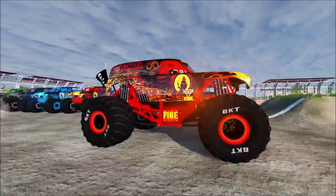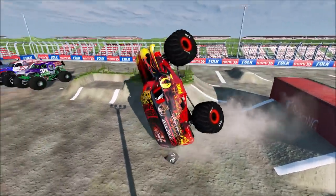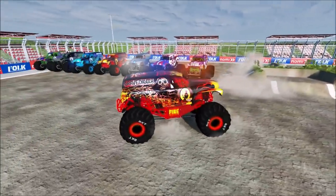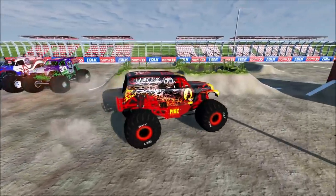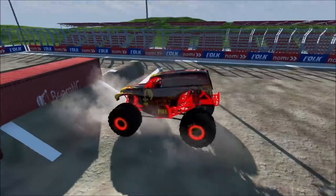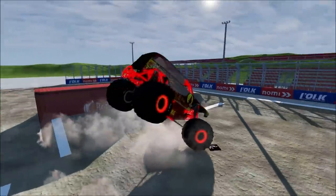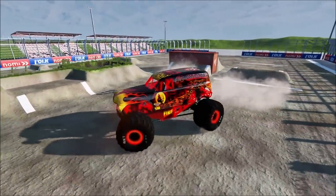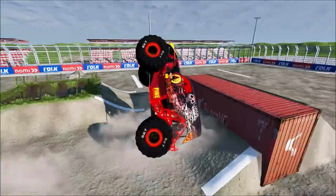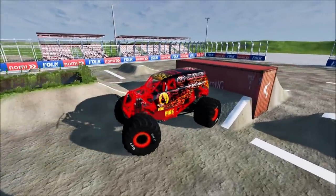Up next, we've got Gravedigger Fire! Gravedigger Fire with some big time air — let's see if he can save it — what a save by Gravedigger Fire! Here he goes again, some nice air and he lands it! Here he goes for his next attempt — and he has a rough landing there! He's going for the backwards backflip — big time air — that was amazing! He landed it and was able to balance on one wheel!